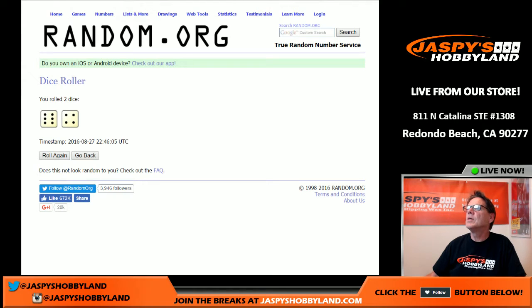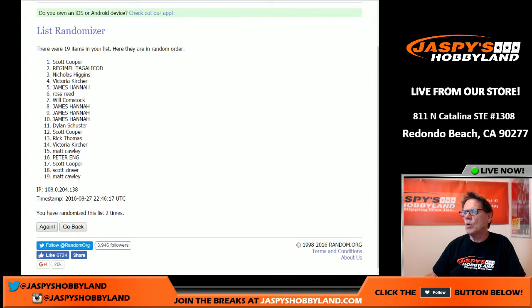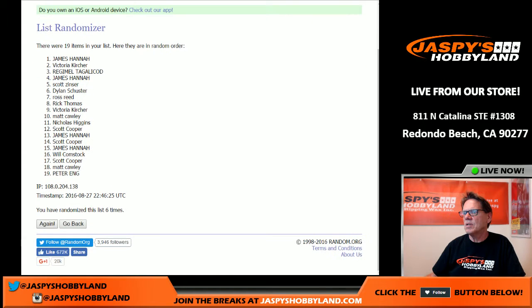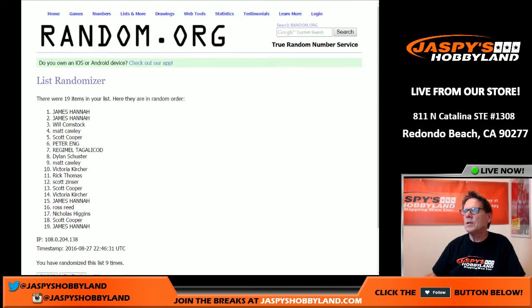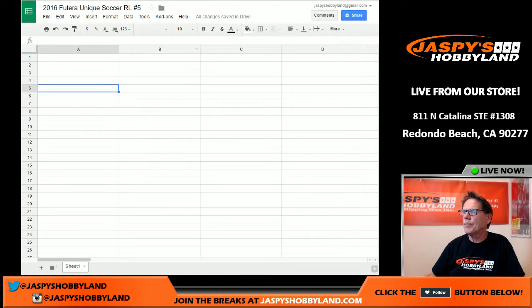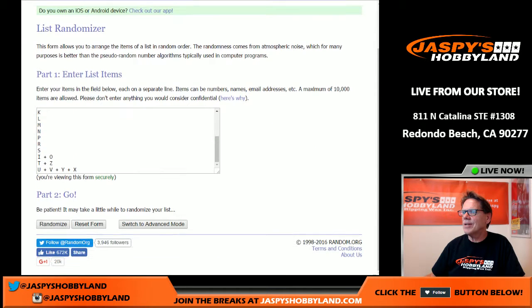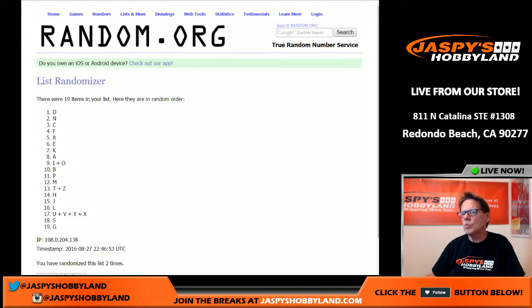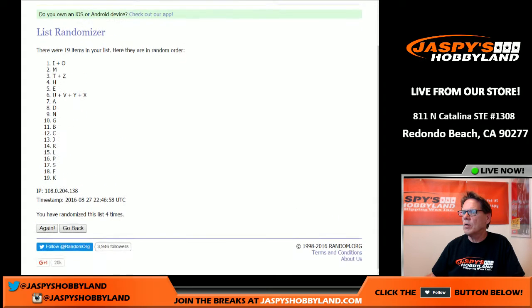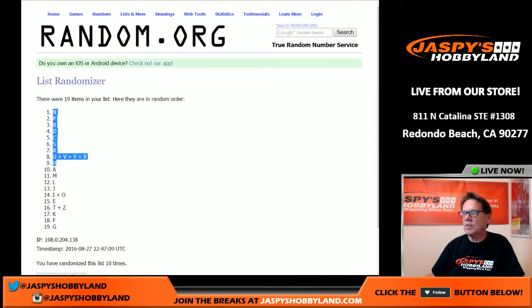Six and four, six and four is ten - going to do the list ten times folks. The names are in there: one, two, three, four, five, six, seven, eight, nine, and ten. So Peter T, you're on top, Rick T, you are on the bottom. Now let's randomize - six and four is ten, let's randomize the letters ten times.